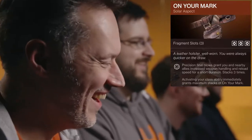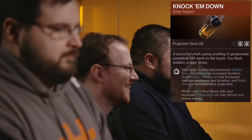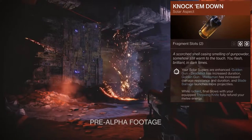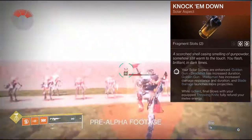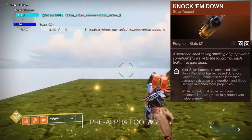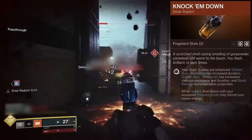I hope the other aspects are better, because I've never been a big fan of this aspect even before the solar changes. Knock Em Down is the other one. Your solar supers are enhanced: Deadshot has increased duration, Marksman has increased resistance and duration, and Blade Barrage has more projectiles. While Radiant, final blows with your equipped throwing knife fully refunds melee energy. Unfortunately, Hunters, we kind of did get a nerf here — you have to be Radiant in order for your melees to regenerate your energy. I get it, it's probably for balance purposes.